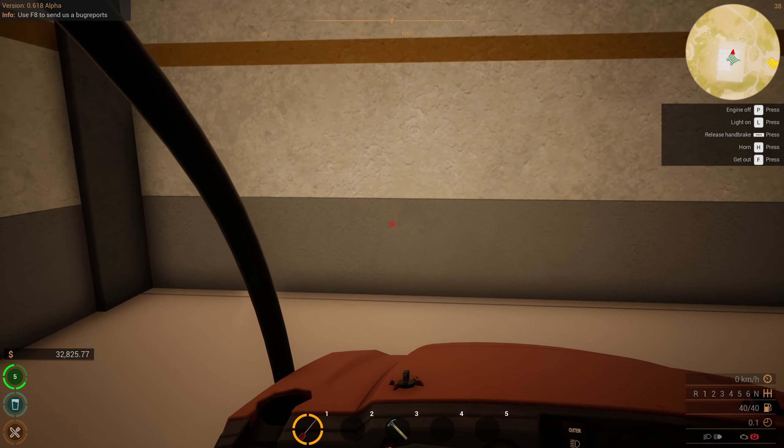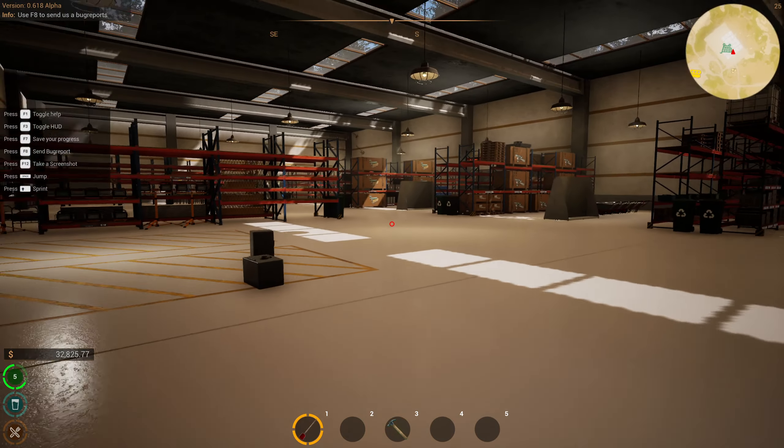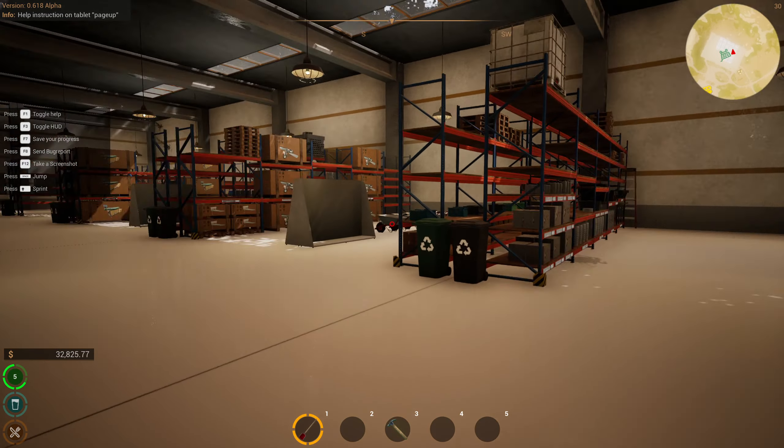We are here. E-brake. Go ahead and turn it off. I needed one of those, to tell you the truth. So when you get here, you're gonna probably have about a good 15, 25, 30 grand — that kind of thing when you first get started. Tell you what: buy one of these.